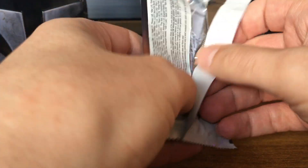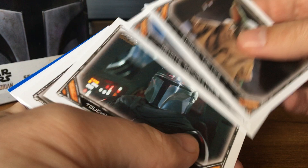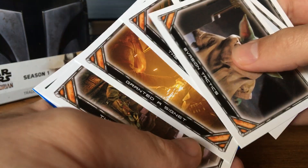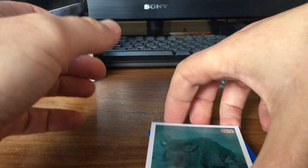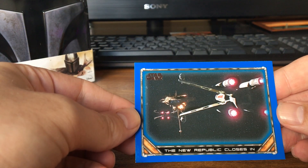Must be getting close to getting the entire subset of characters. Someone's collecting card 34. And we've got a Bantha — I haven't got a Bantha before. So there's another Aliens and Creatures card that I haven't had previously, and I don't think I've ever seen this one.